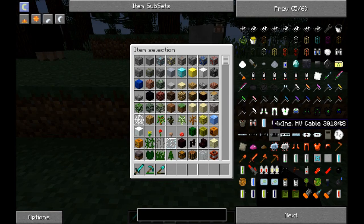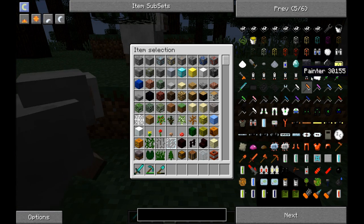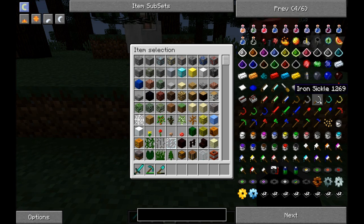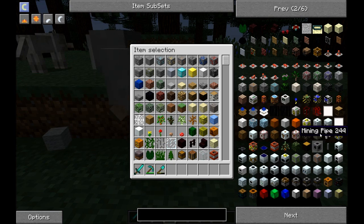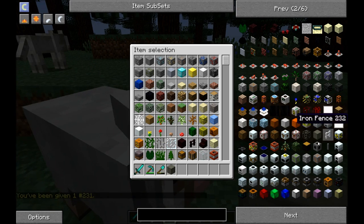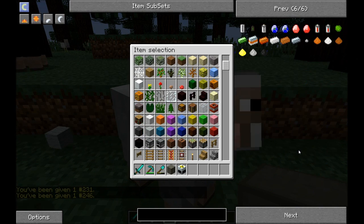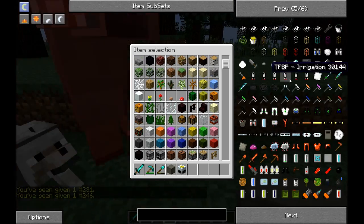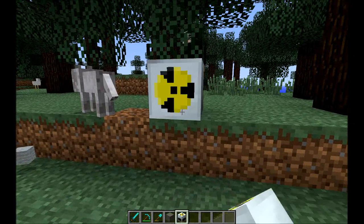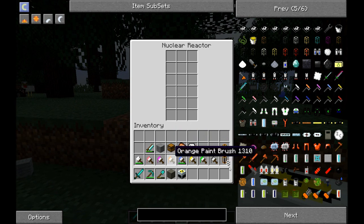We're going to make two explosions — we want one explosion within a concealed, protected area, and a non-protected explosion. Let's find the things we need: we need some reinforced stone, we need a reactor, and then we need a lot of uranium. We can get that again soon. One reactor — look in the reactor, make room for some uranium.